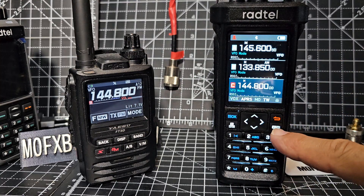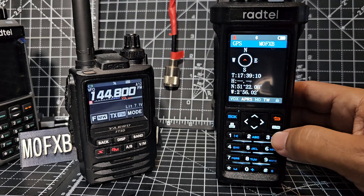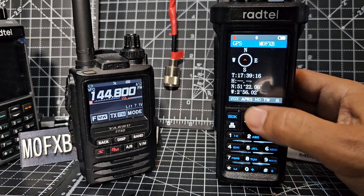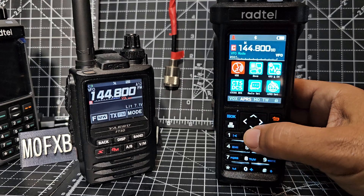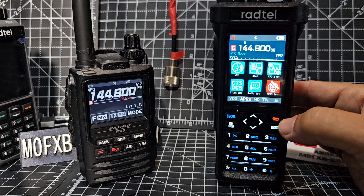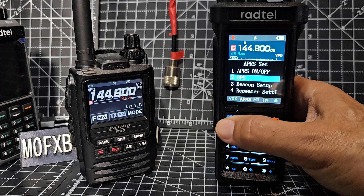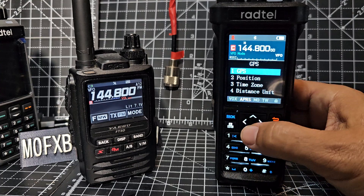To turn on the GPS, which you can see by pressing and holding VM - I've got a GPS lock. This one does have Bluetooth; at the moment I'm seeing Bluetooth for programming. There's my location. To turn APRS on, go to menu and then go across until you see APRS light up, press OK. The blue OK is the menu. Look down one - number two - press OK, and I've just turned that on.